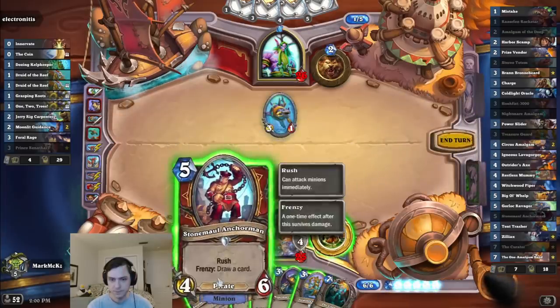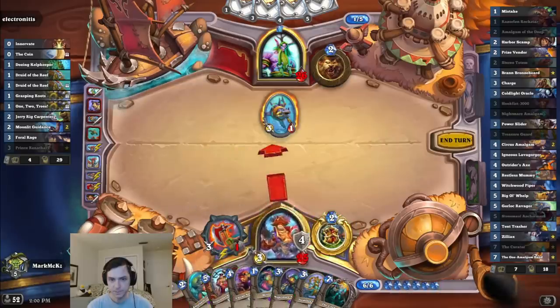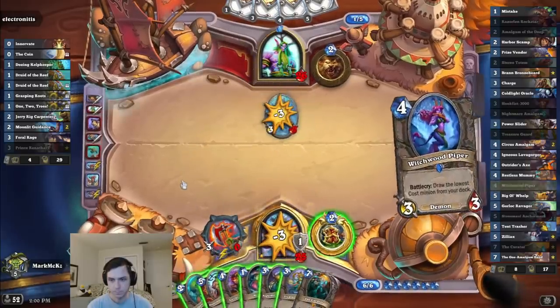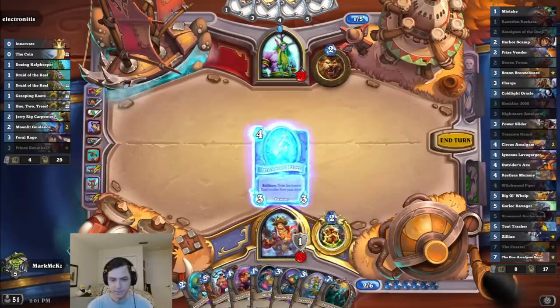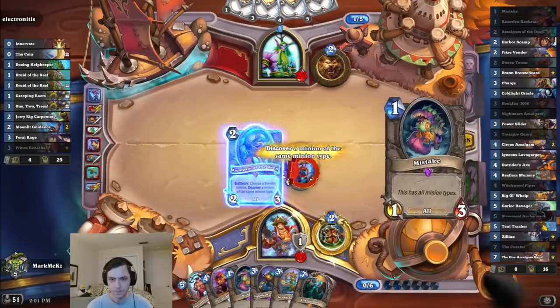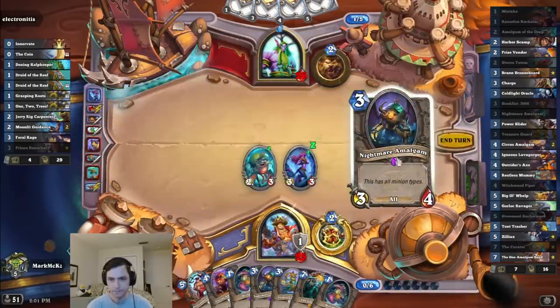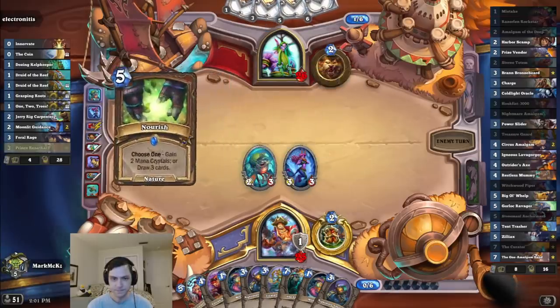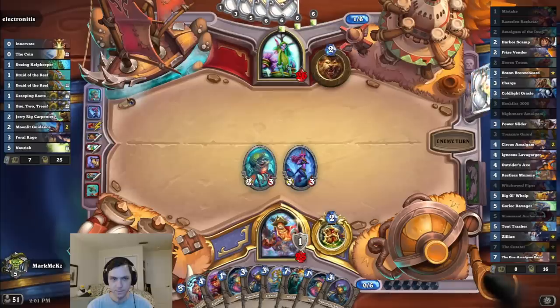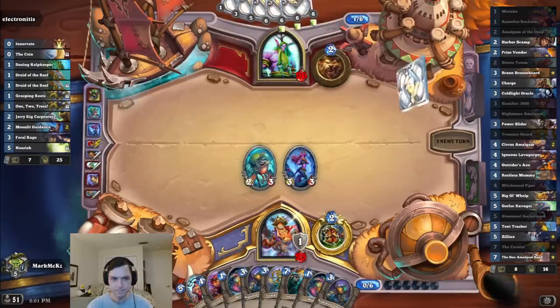I could save the Charge and just play this. Let's see what we get. I'll draw a mistake. I could Amalgam the Demon, but there are quite a few neutral Demons. Maybe they'll give me an Amalgam. Yeah, there we go. Perfect. There's actually one Warrior Demon as well, that Ganarg. Where's that from — Moonlit?